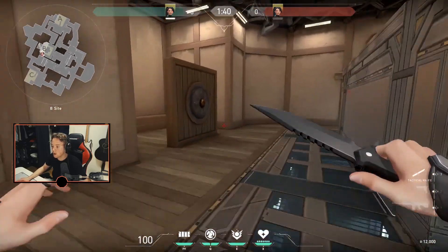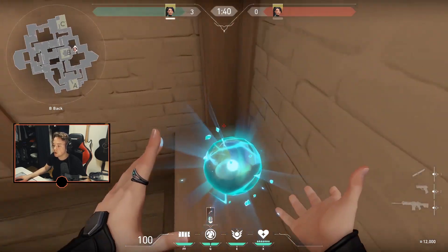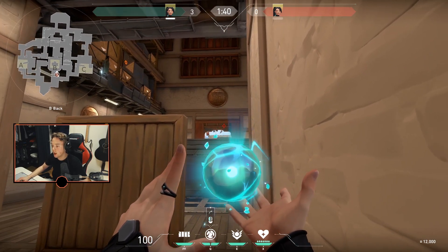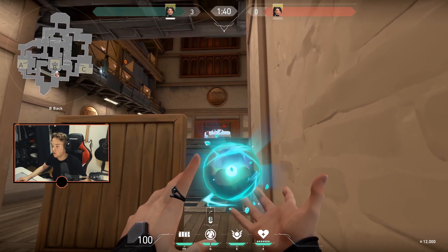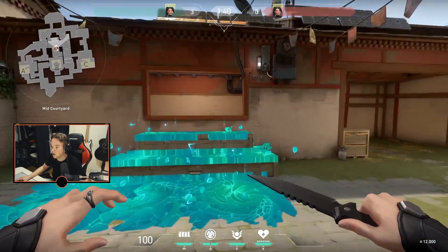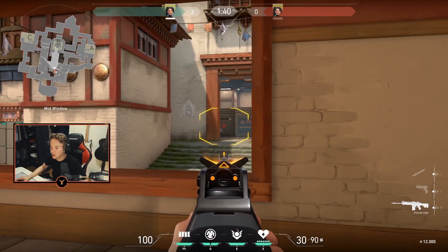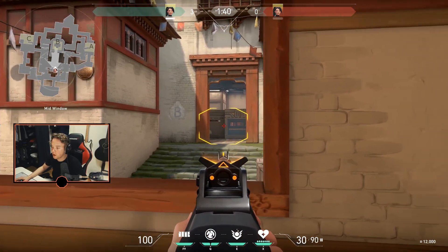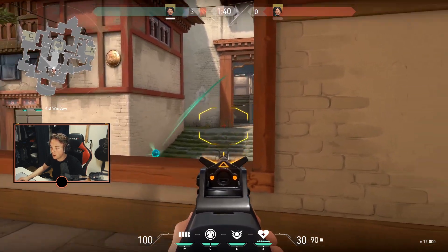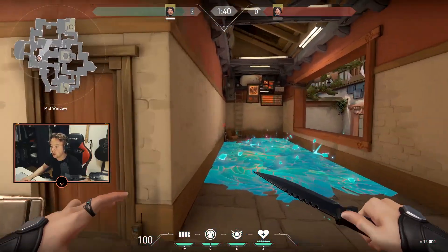So this is another useful defender's slow orb — it's for mid window. What you do is you go in this corner right here, jump up on the ledge here, and basically aim on this wooden plank in between these two, and just chuck it like this. That's gonna land and pretty much slow this entire area, including inside here. This is obviously gonna be very easy to spot, but the point of it is to slow them down. So if they peek from here, it's gonna land right outside and slow this entire area, and then they're gonna have to back off or get in that little corner there.